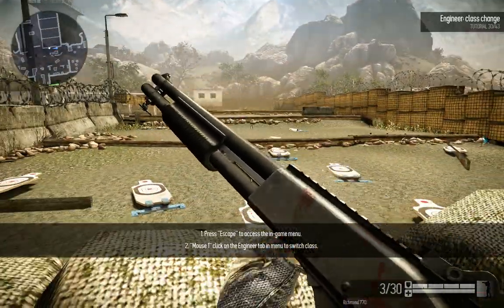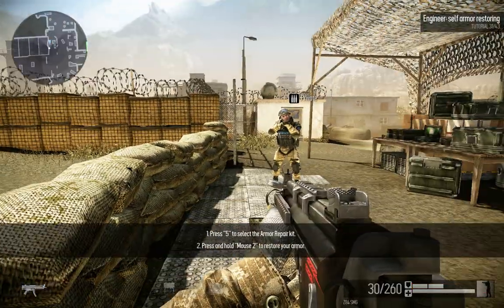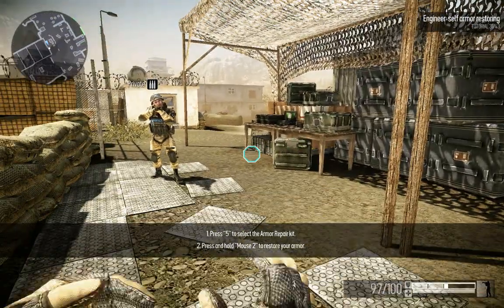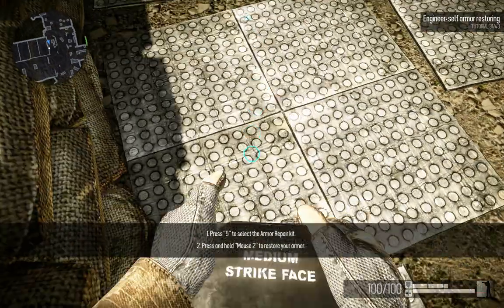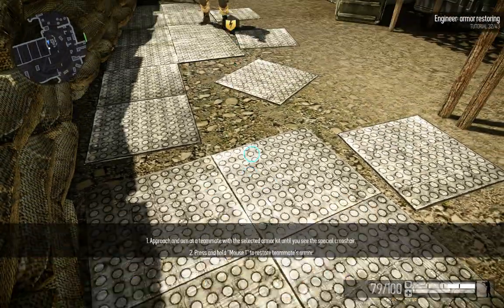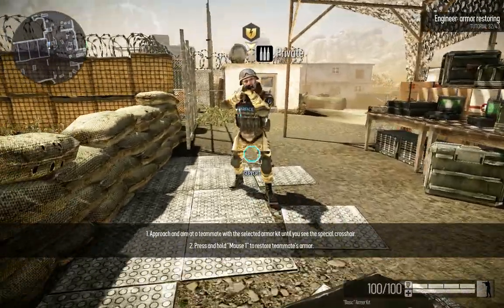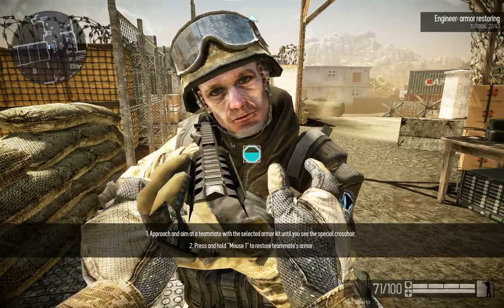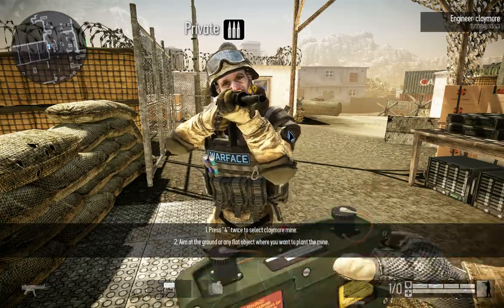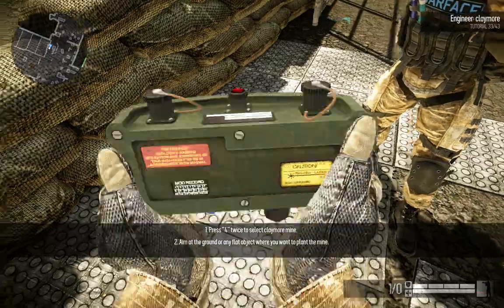Use the in-game menu again to change your class to Engineer. This is a support class which can restore armor. He can also operate bombs faster than others. Engineer can see the low armor status of his teammates and is the only class which can use claymores as land mines — they're activated by hostile movement and explode, dealing a lot of damage to enemies.